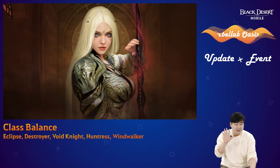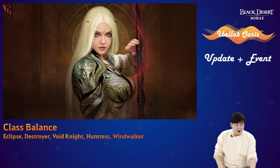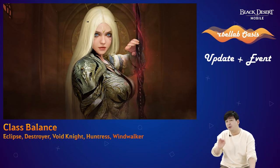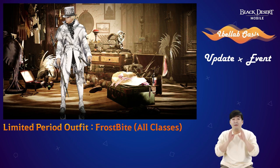For Huntress, Blessing of the Wind extra hit damage has increased by 10%. For Windwalker, Guidance of the Wind extra critical hit damage has increased by 10%. Also, Frostbite is a limited period outfit available for all classes — it's a blood pulse outfit.